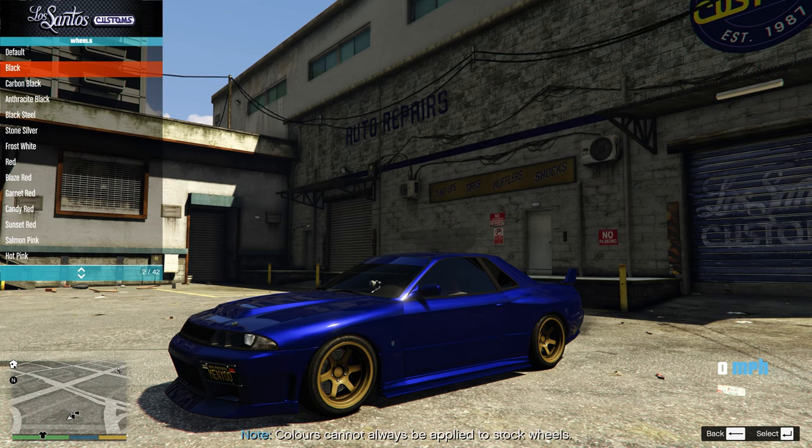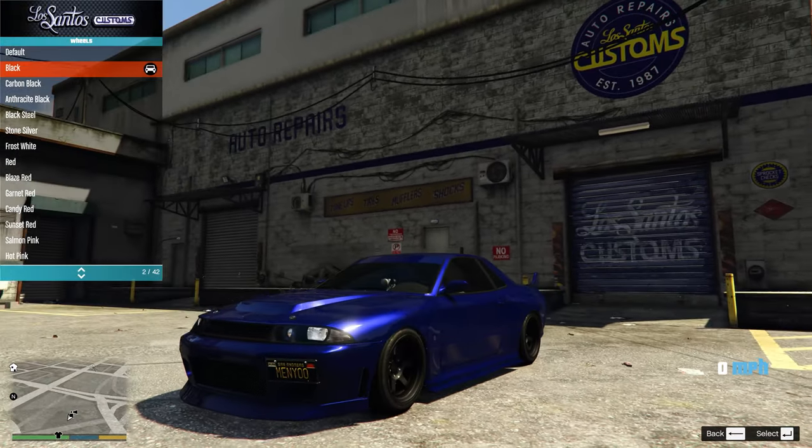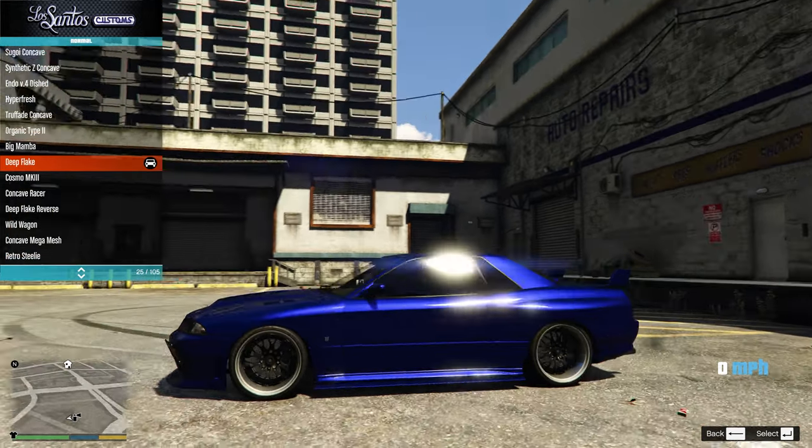And for the wheels — sadly you can't do this on console — but I would just change the color of them to black. Just like that, simple custom build, Elegy Retro Custom, looking clean as hell. You want to change it up a little bit? Of course you can. If you want to change the wheels, I'd recommend going with the deep flakes. They look absolutely stunning on this car.